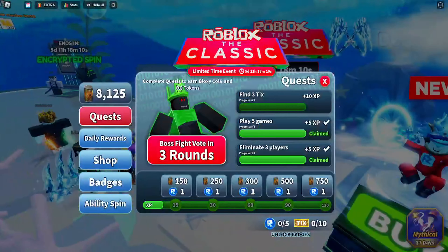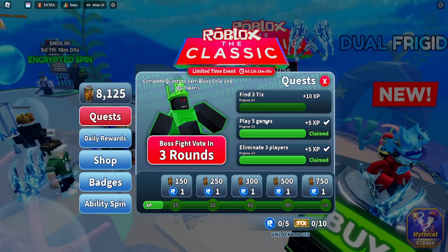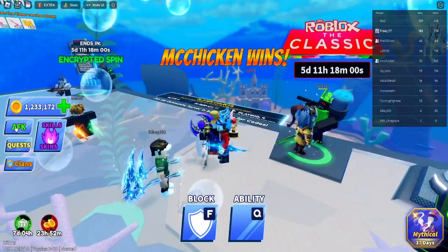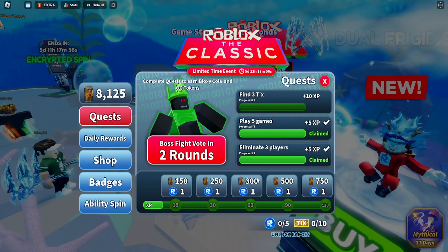So in order to do everything, you basically need these ticks as well as these robos things. And to get these RR looking things, you need to complete quests, and some of the quests are to find free ticks. So I'll basically be showing you how to get ticks, because you get these from these five quests here - they're pretty simple.